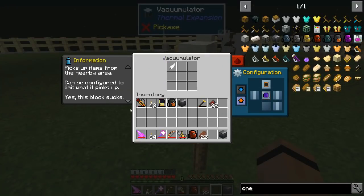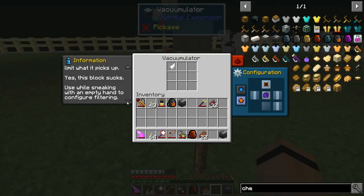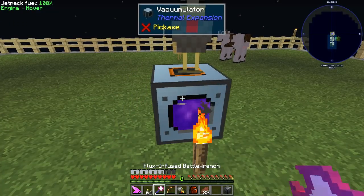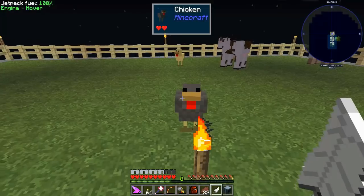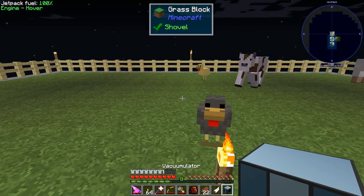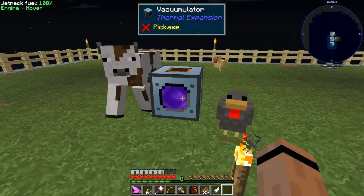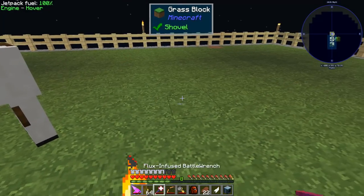This block - use while sneaking with an empty hand to configure filtering. Let me check that out. Oh there we go - you can blacklist, whitelist, or use a dictionary. Very cool. But that's not where I want you, I want you right here.